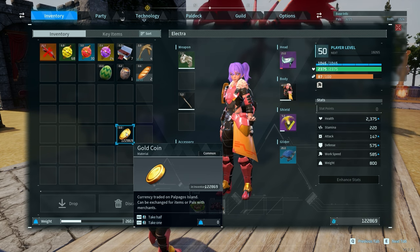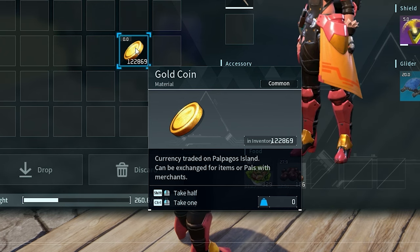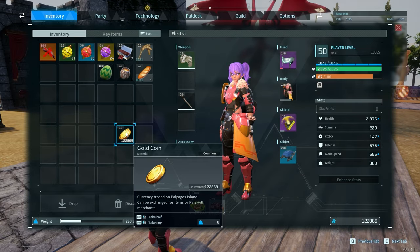Always carry your gold with you because it does not count towards your carry weight, and you never know when you might come across a merchant you want to buy things from.